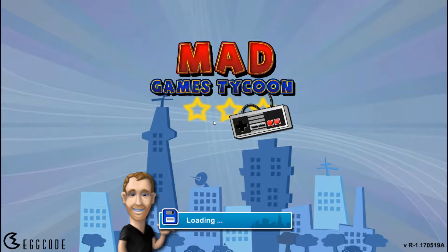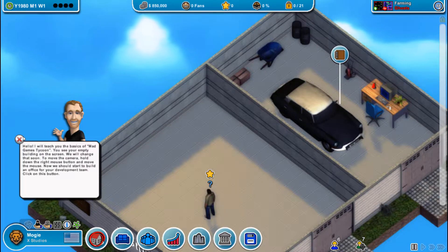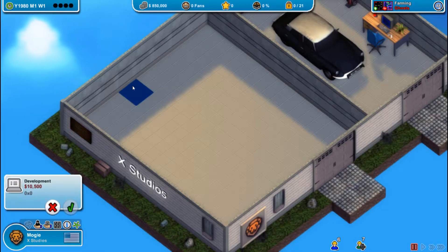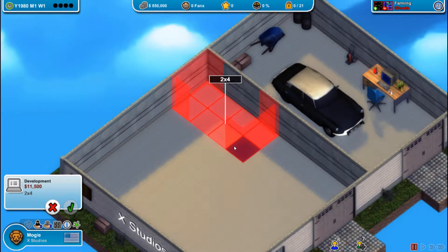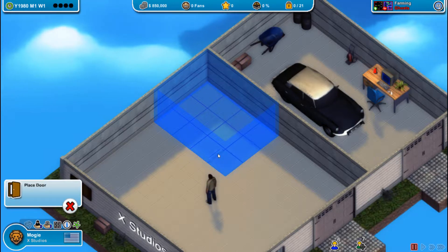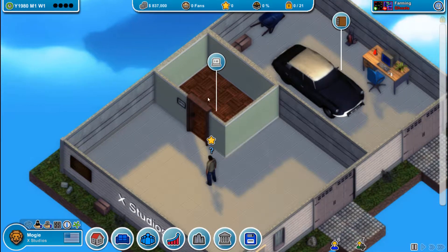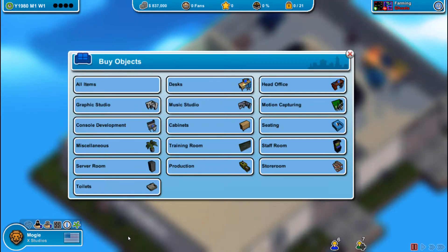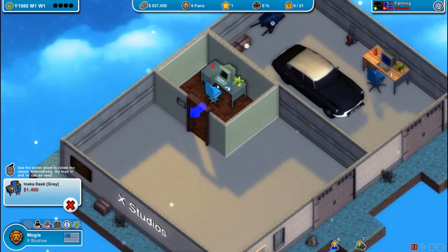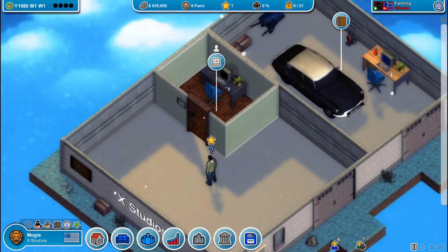Looks like we're going to be starting off in a tutorial. The tutorial teaches the basics of Mad Games Tycoon. We see an empty building — okay, development. Let's do a 3x4 room, put a door on it here. Awesome. I think we need to put a desk — we'll just put one of these desks right here for us. Alright, that works. Put him in there.